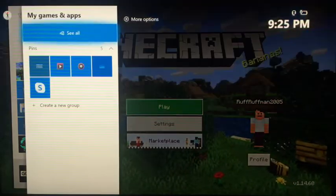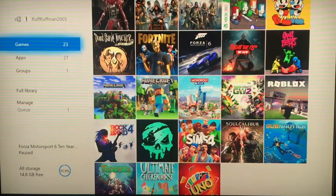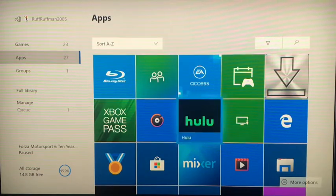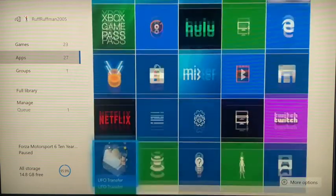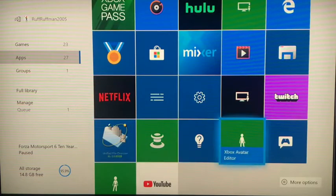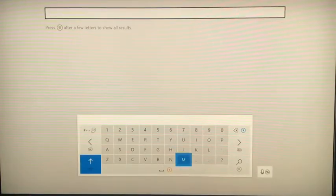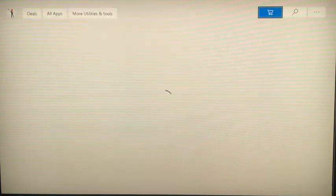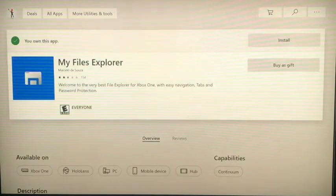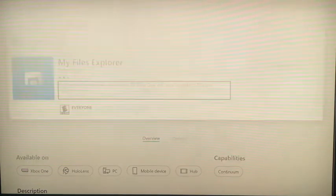All you guys are gonna be needing is My File Explorer. If you don't know what My File Explorer is, it shows you all the files that are in the Xbox for all the games that you have. For some reason Xbox said that they don't support file exploring, so go to the Store and search up My File Explorer. It should give you a free trial.